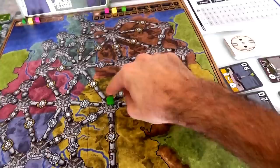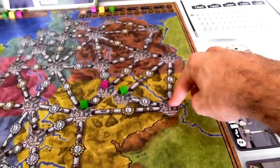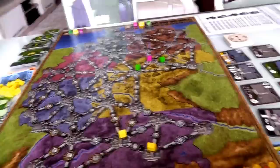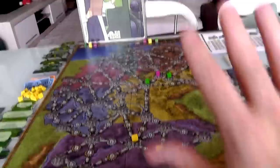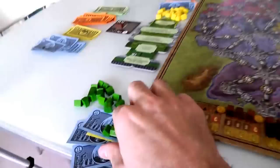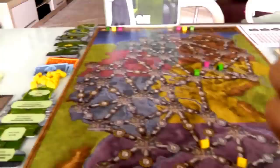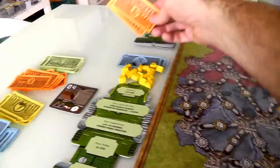I'm down to 9 bucks so I can't build anymore. Actually wait - Robbie has more money than I thought. Robbie can afford to build a third one in Regensburg, which costs him 20. Now he's broke. So actually Robbie is in first place with three cities, I'm in second with two cities, and Jen is in third with one city. We're done with building, and none of us are going to build anymore.